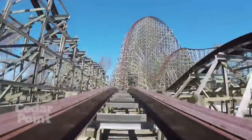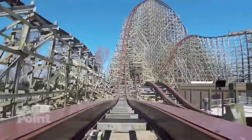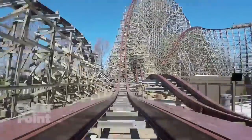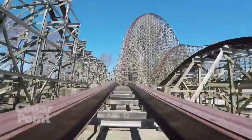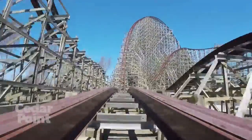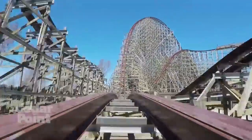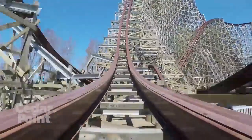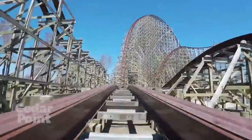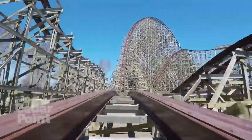Coming in at last place, at number 12, is the Speed Hill. This is genuinely the only disappointing part of Steel Vengeance as a whole. It looks like you would get some incredible airtime on such a small hill directly after the first drop, but all you get is a small pop of something that's somewhere between floater and ejector — not the insane sustained ejector that you would expect. It just doesn't deliver the thrill you'd expect from an element like this, which is why it's only at number 12.